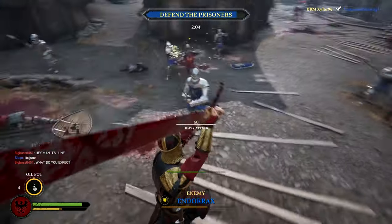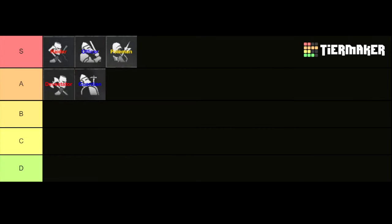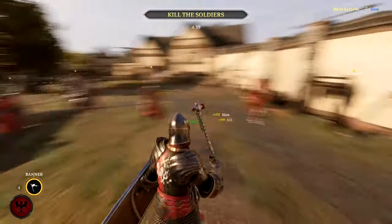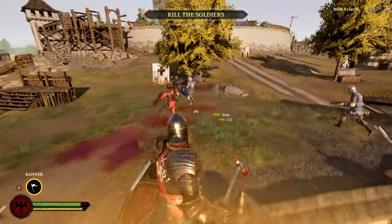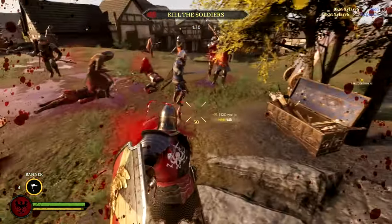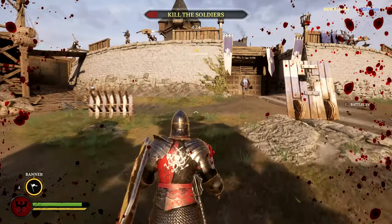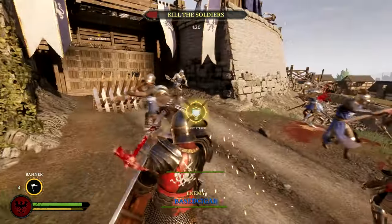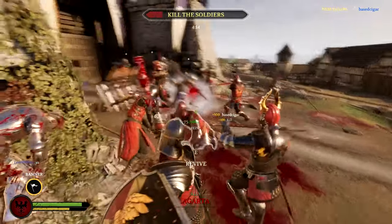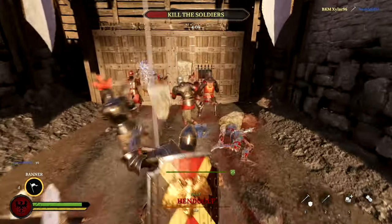Now let's get to the second and last subclass in the A tier: the Guardian. Since the Guardian uses one-handed weapons, his ability to fight groups alone is not as good as the Devastator's, but his weapons are still extremely good. He can use the Warhammer or the one-handed spear, both of which can be really dominant in Team Objective mode. Another really good aspect of the Guardian is his special ability — the banner. If placed before a choke point or close to a big group fight it can give you even more score points than the Warhorn. But overall it's a little bit less reliable because the banner can be destroyed, and if the group fight moves to another place then your banner becomes pretty useless.